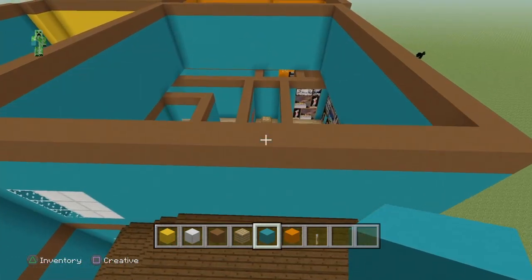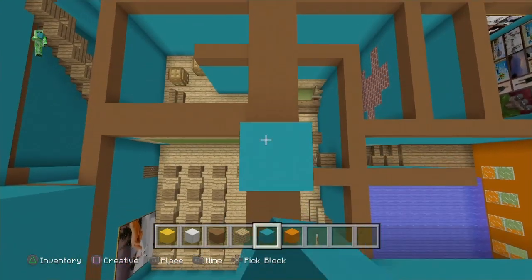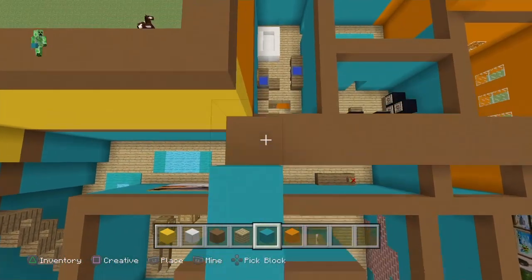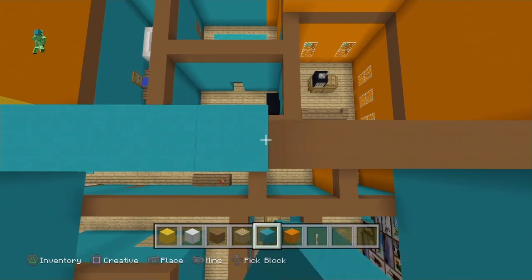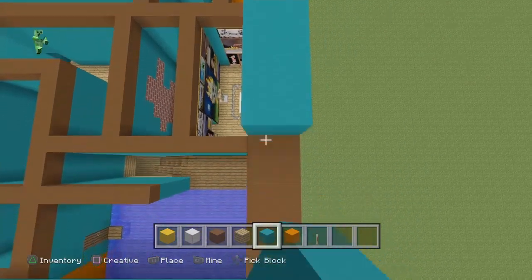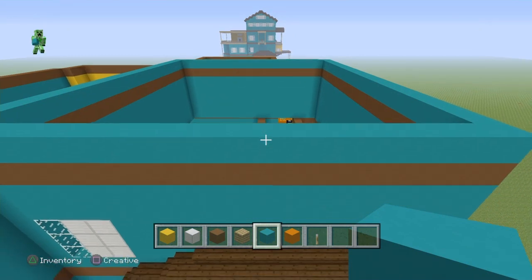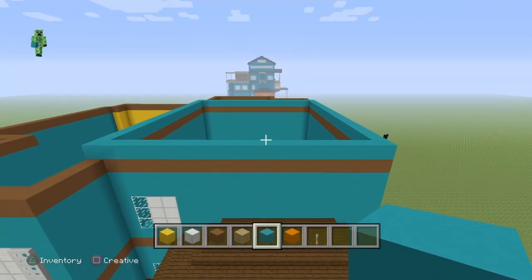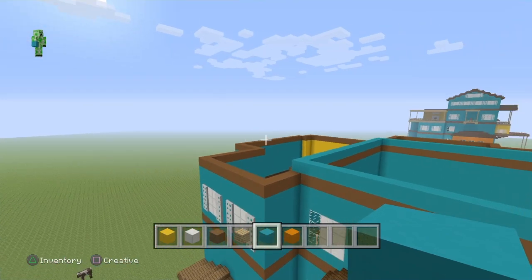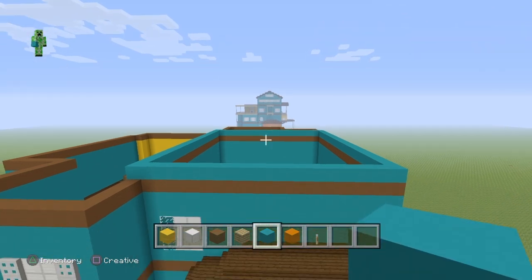The next job is super simple. Our main square — all we're going to be doing is making that another level. Once we have that completed we're going to go off to the left side if we're looking at the front, do that extra little yellow thing, and then we'll do the roof in the back. All we have to do is take the main square we highlighted, bring it up six blocks of cyan, and put brown concrete on top. Then we'll move on to finish off the yellow part and the back roof.